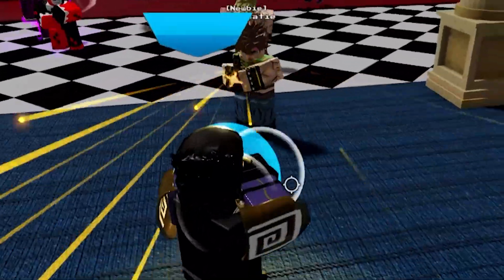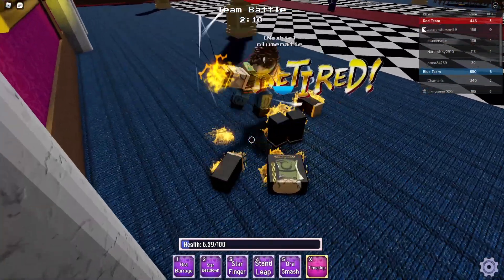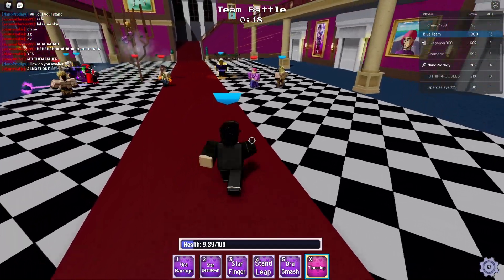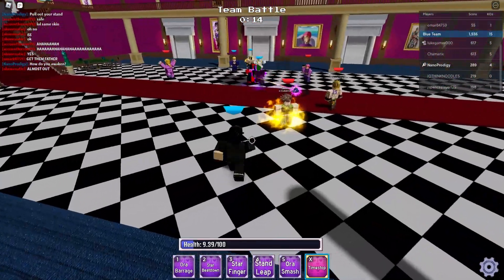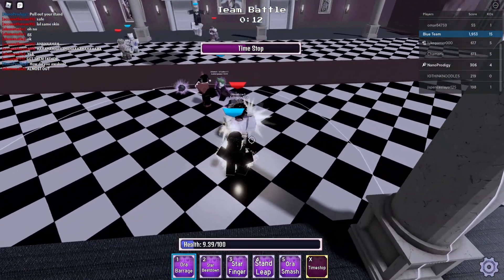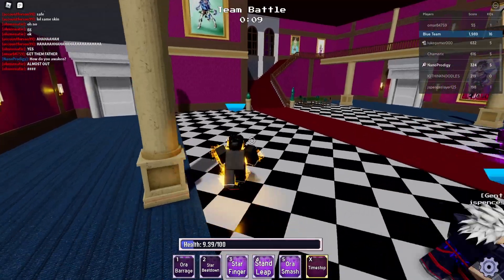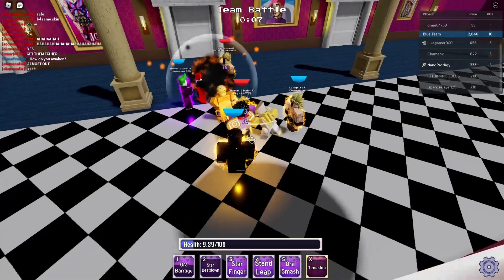I definitely want to play this game more just for the skins alone. This guy's got the tommy gun! Star Beat Down — let's go! I'm asking the chat how to awaken, but I guess only certain characters actually have awakenings. Certain characters have special things, like how Jotaro gets Time Stop under 30 health. Let's go ahead and use Time Stop — go crazy on this individual. Star Beat Down and he's dead!